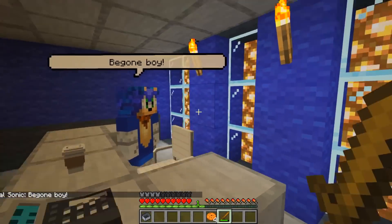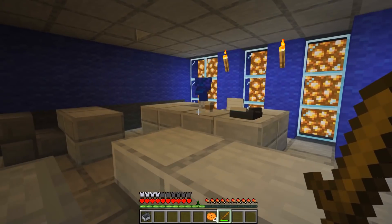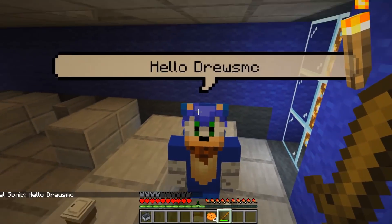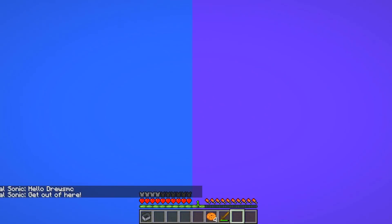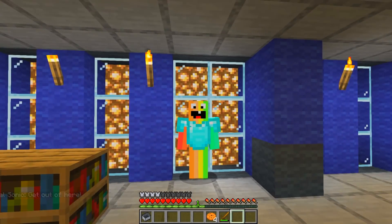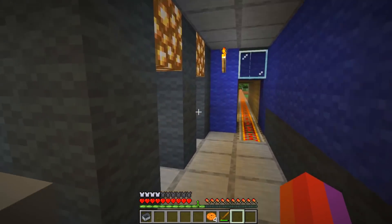He said 'be gone boy!' I laughed so hard I accidentally hit my mouth. Sonic, I did not expect you to say that - it's pretty hilarious. So I'm gonna go check out the other floors. He doesn't want us here, and if he doesn't want us here we're not gonna be somewhere we're not wanted.